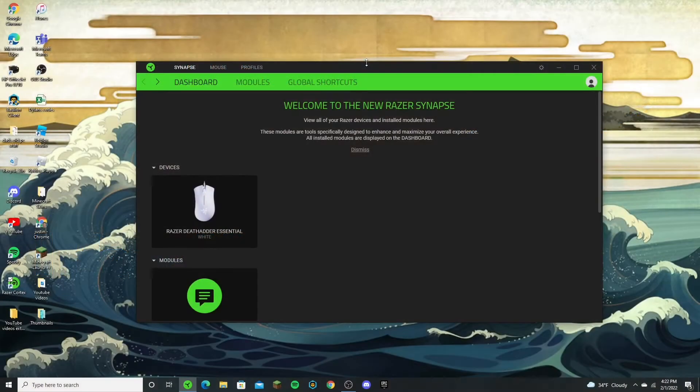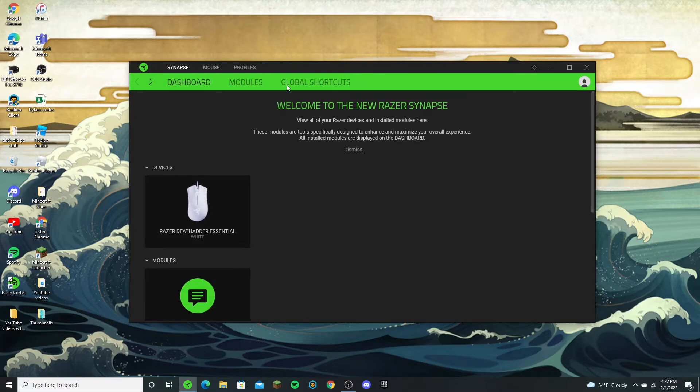Today I'll be showing you how to make any Razer mouse double click. First, you want to click on your mouse — mine's the Razer DeathAdder Essential White.